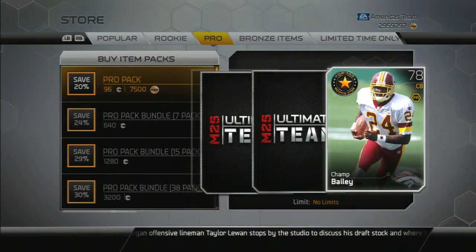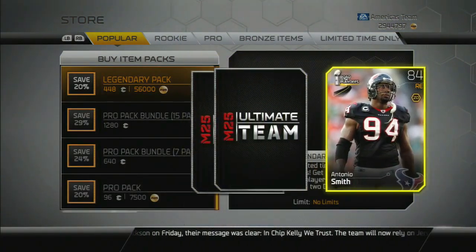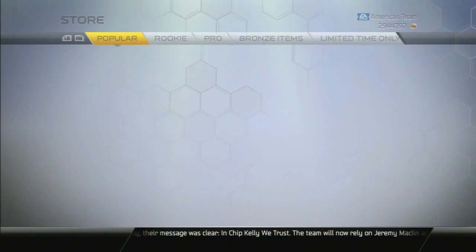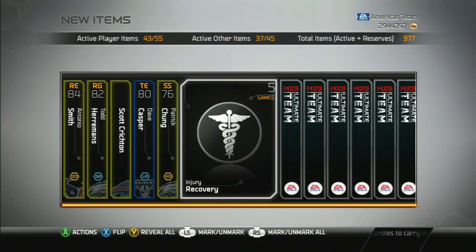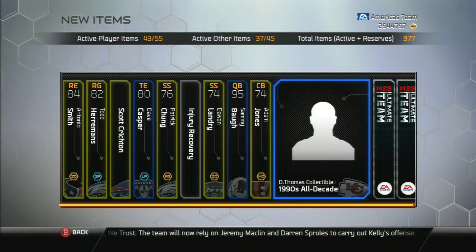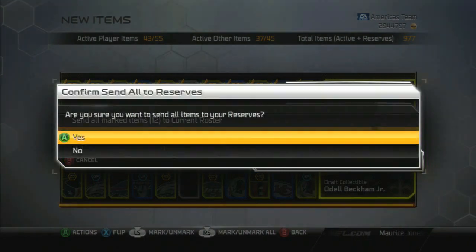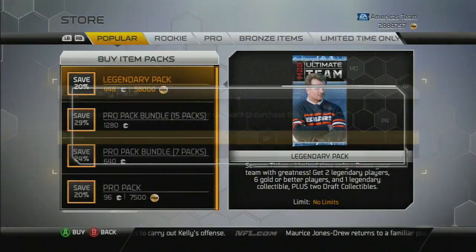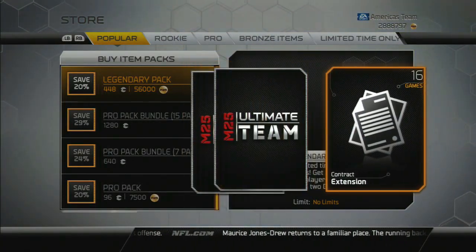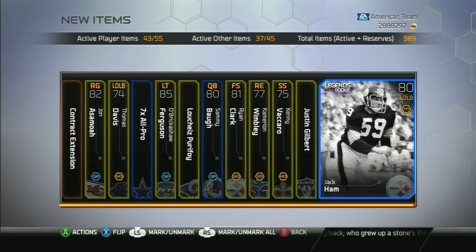For good measure I'm gonna pull a legendary pack — I think there might be something in here for me. Semi ball and — no love in the legendary pack. Let me get one more just to see if we're missing out on anything. Revealing all this time — didn't get anything. Draft collectible, Justin Gilbert rookie legends — this pack was ass.